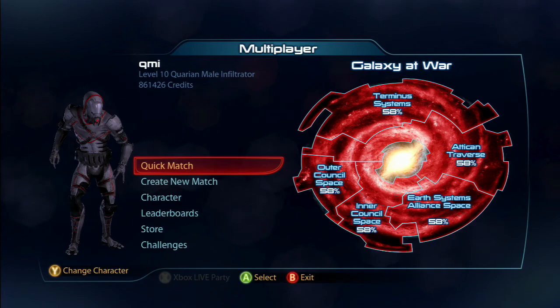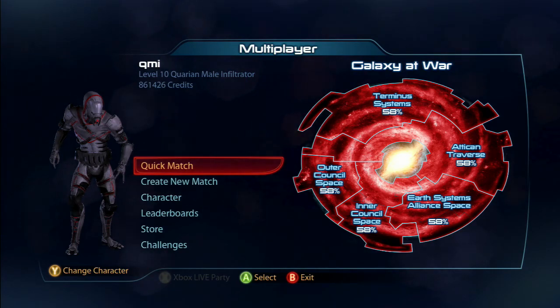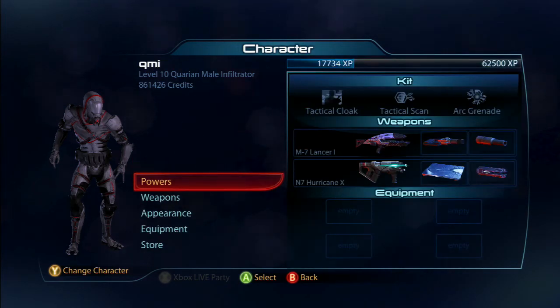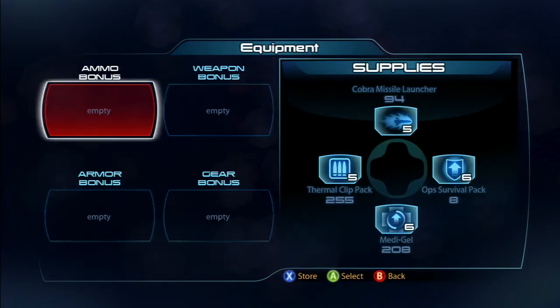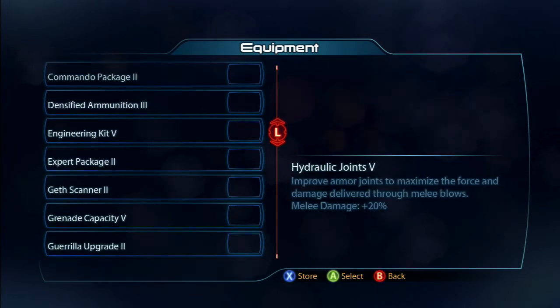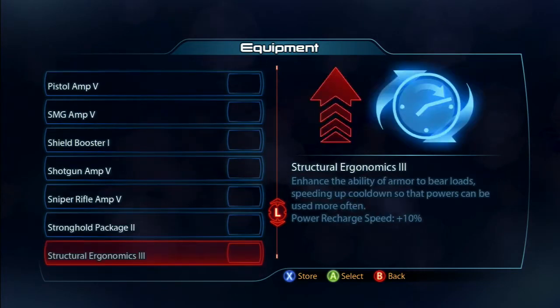Hello internet, we're back with Quest for the Best, part 25, on Xbox 360 - still the Quarry map with Collectors. I'm going to play on Silver right here, so let me get my equipment ready, go into a quick match, and see what happens, hopefully be victorious.